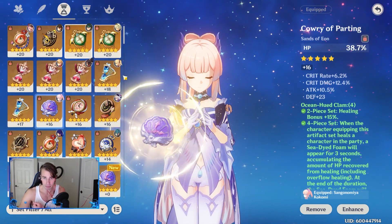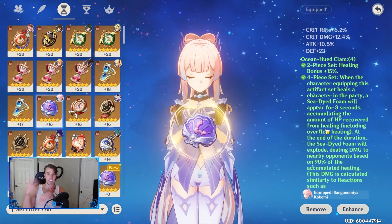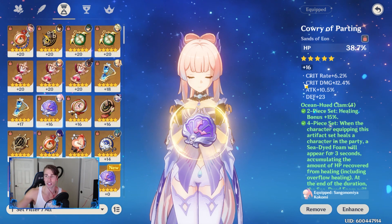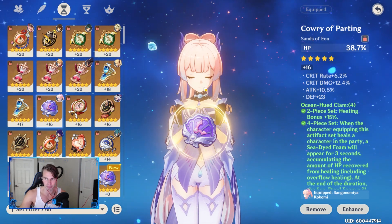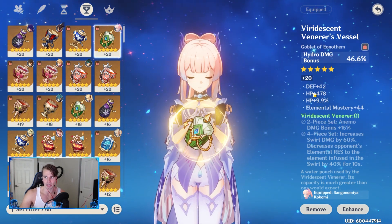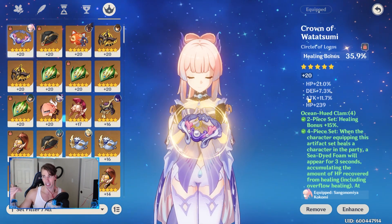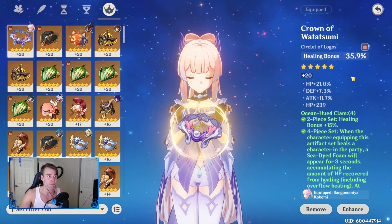You obviously want to stack HP — attack percent never hurts on Kokomi. You do want the four-piece because basically it gives you a little orb that stacks up and then goes off your healing percentage and bursts out doing fat damage. For my off-piece I'm using hydro damage — having attack or HP percent on it would be nice too. Healing bonus is almost as good as you can get — I have HP percent, attack percent, and flat HP. This is honestly about the best Kokomi set you could ever have.